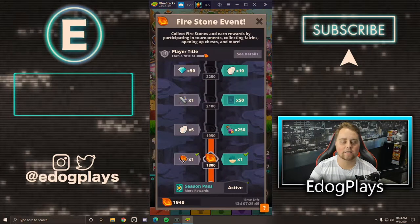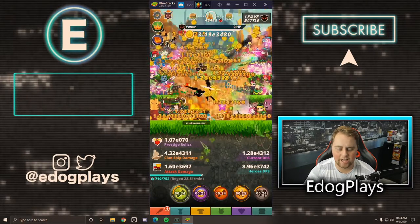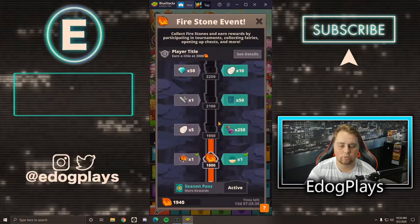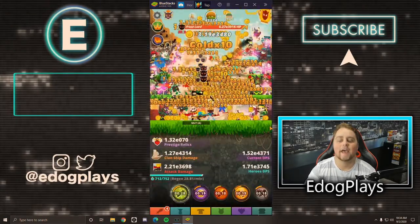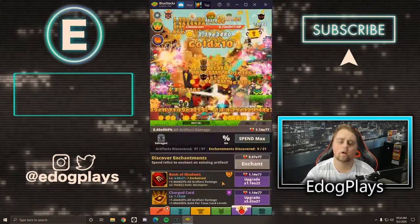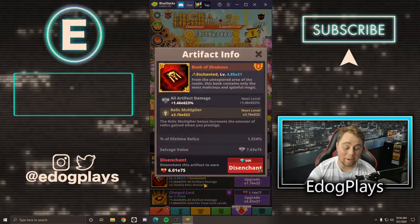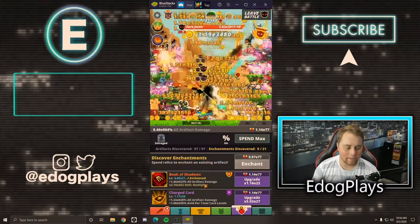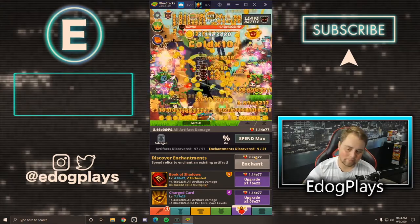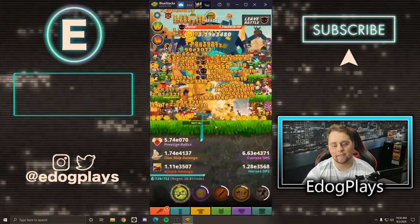We're currently at 1,940 raid points, so we'll get some more rewards as soon as we finish the next raid attack — we need to do two more to get those rewards, which is going to be really nice. For our Book of Shadows at 1% — since we have a lot of time, I almost just want to dump everything into Book of Shadows.